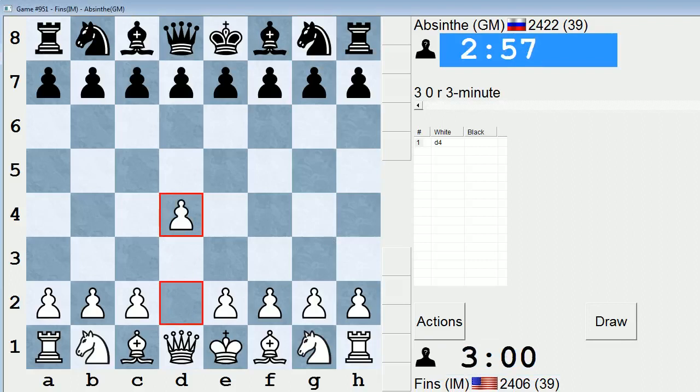Hey guys, this is John, and I'm playing Absinthe in the 3-minute pool in ICC. This is a Russian Grandmaster, and let's just quickly check his stats.